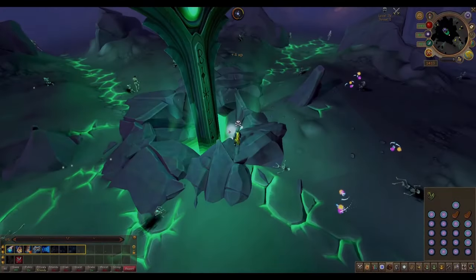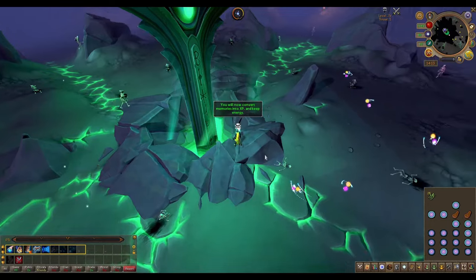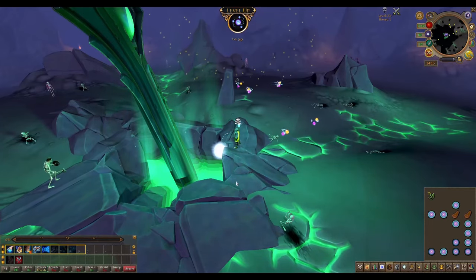The main methods for training divination are of course cursed wisps in the wilderness crater. I can use them to convert into any type of energy, and I also have the divination flash event to gain divination experience. These are my two main methods for training divination.